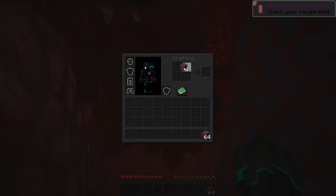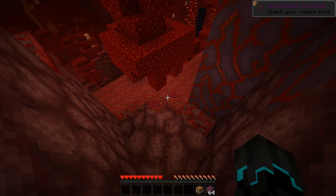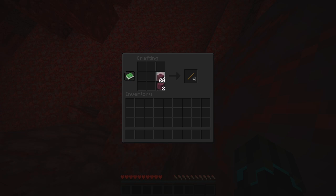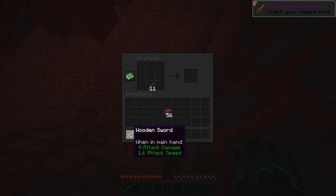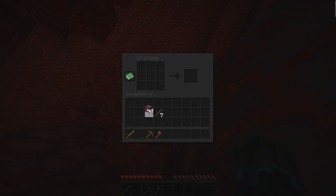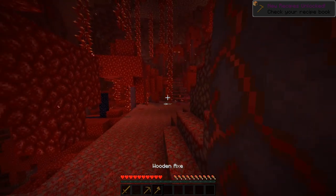We're gonna make a crafting table and place it right here. We're gonna get some basic tools done right now. In fact, let's get a sword first, and a pickaxe, and an axe. A shovel — I don't feel like a shovel is really necessary at this point in time.